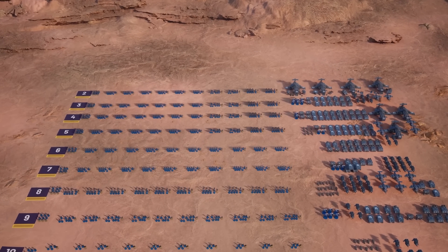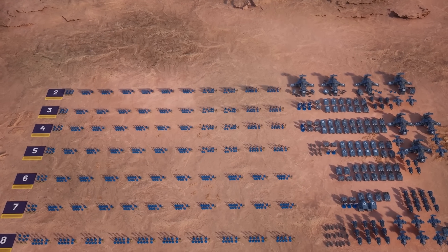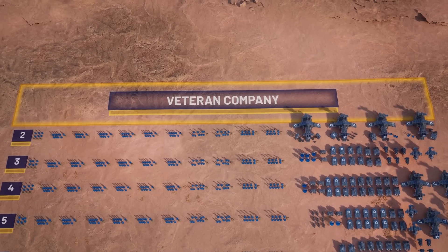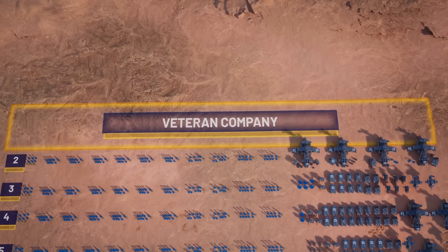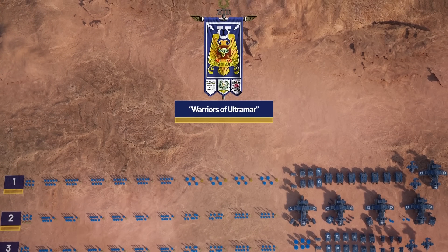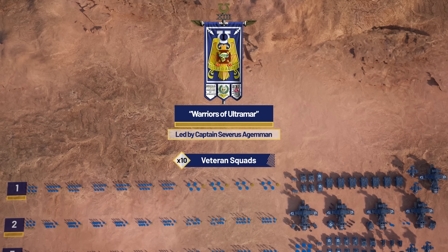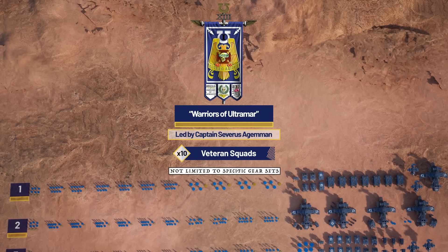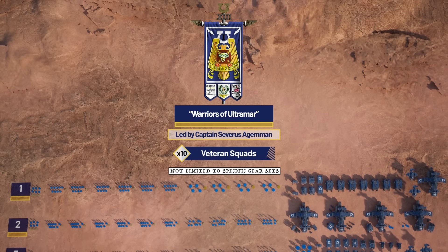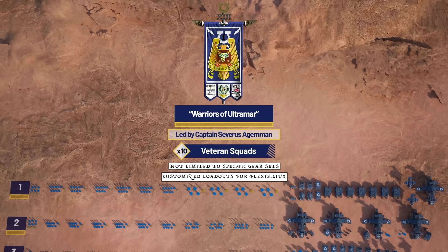Now finally, having spent many decades if not centuries honing their skills across countless battlefields and distinguishing themselves before their fellow battle brothers, it will be a marine's ultimate honour to join the vaunted ranks of the first company. Here, each man stands as a legend in his own right, with a service history easily mistaken for that of an entire unit. Among the Ultramarines, these are the Warriors of Ultramar, led by First Captain Severus Agamon. Their composition is made up entirely of veteran squads, yet unlike the rest of the chapter, these troops are not limited to specific gear sets — rather, they are granted access to the entirety of a chapter's armory, including equipment and relic war gear. Each marine thus customizes his loadout as he sees fit, resulting in incredible flexibility.